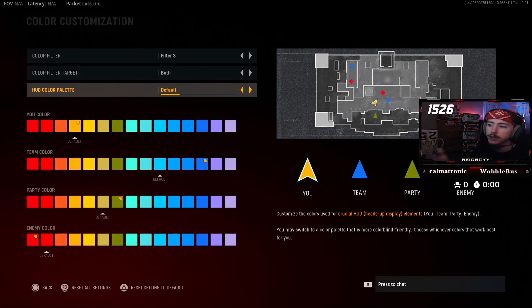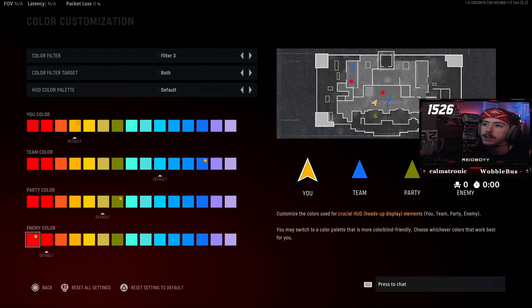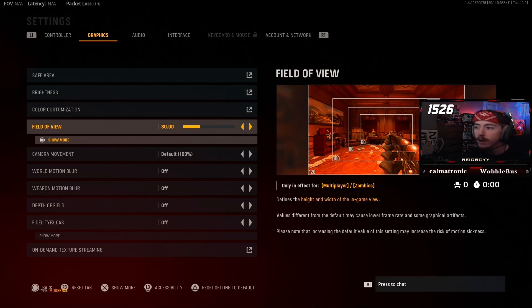There are a lot of color options — set it to whatever colors you want bad guys and good guys to be. I have myself at default, teammates as blue, party members as green, and enemies as red as possible. Field of view — personal preference. If you don't understand why I play on 80, I'm not going to be the one to explain it. All I can tell you is that putting it up to 120 is not necessarily the best setting, so keep that in mind.